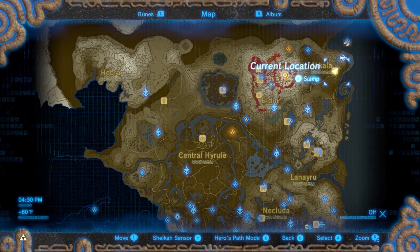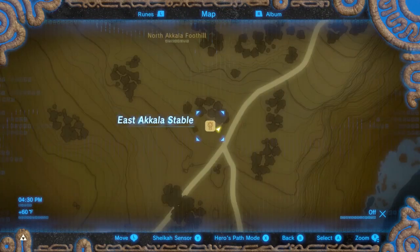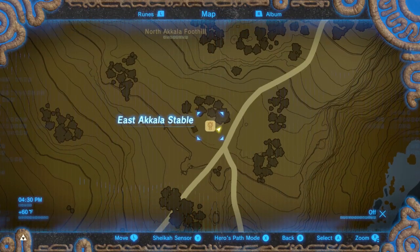First, we need to get to a place where you can sell your materials. We're going to go to the East Akula Stable because you can sell things to Beetle, and there's also a Korok Seed close by.